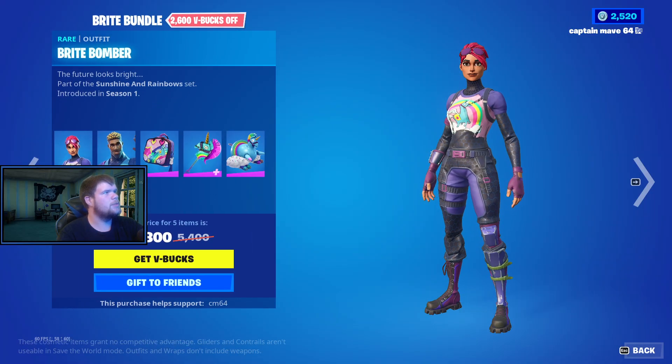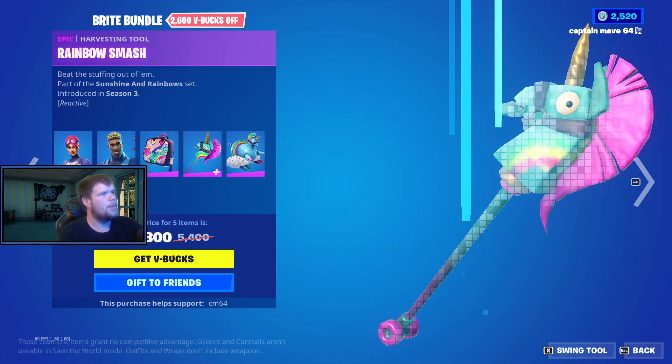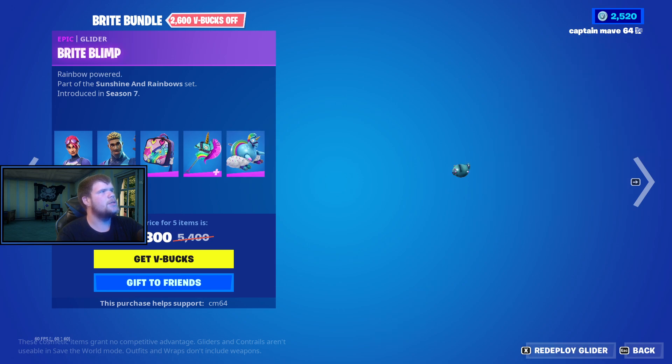The Bright Bundle is back, so we have the Bright Bomber, we have the Bright Gunner, we have the Bright Bag, we have the Rainbow Smash Harvesting Tool, and then we have the Bright Blimp as well.